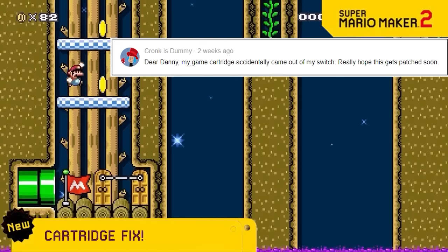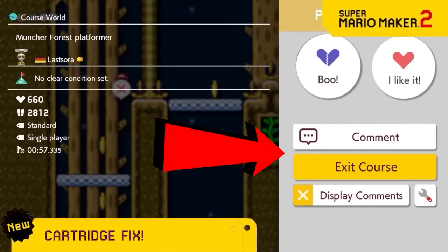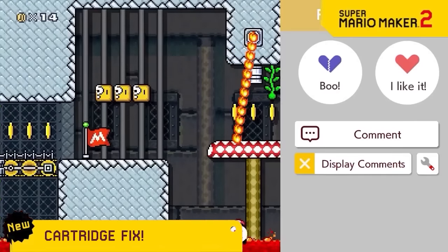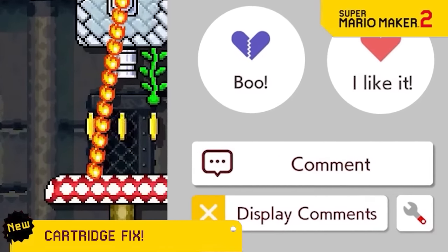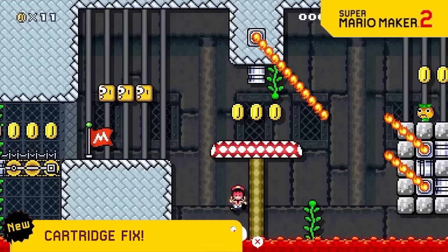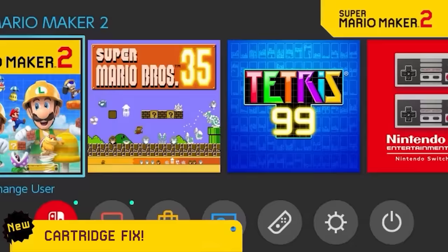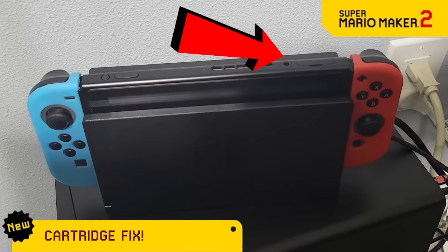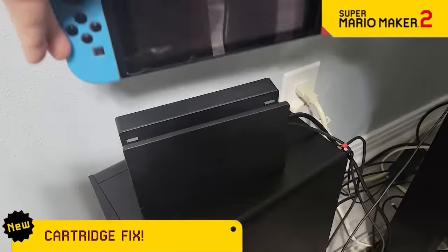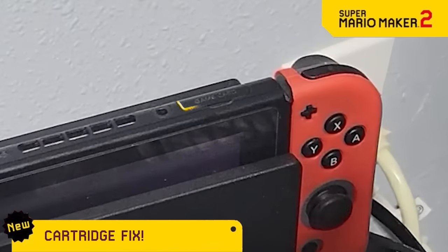In the first rejected video, we removed the restart button because people kept losing their checkpoint progress. Then in video number 7, we removed the exit button because people kept accidentally exiting the level. And then in video number 9, we removed the home functionality because people kept accidentally closing software. But now people's cartridges keep coming out while playing, so we've added a special welding feature, so that when you put your Mario Maker 2 cartridge in, it's completely sealed shut with no possible way to open. Problem solved.